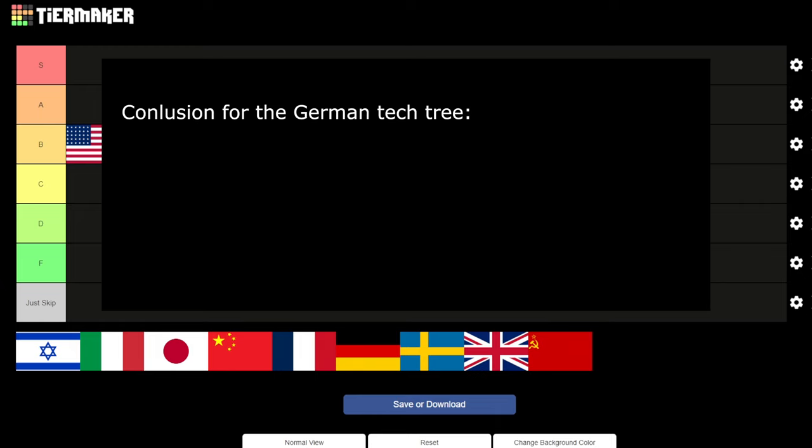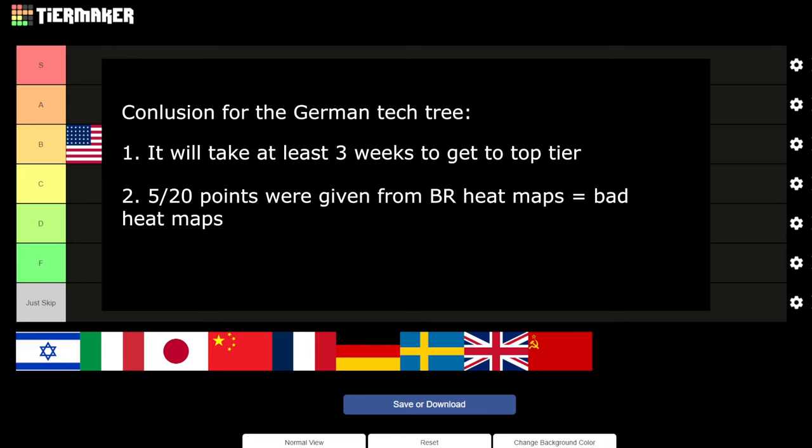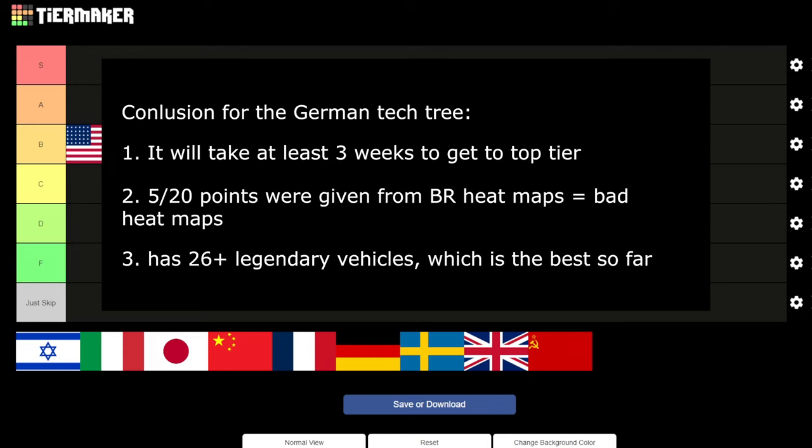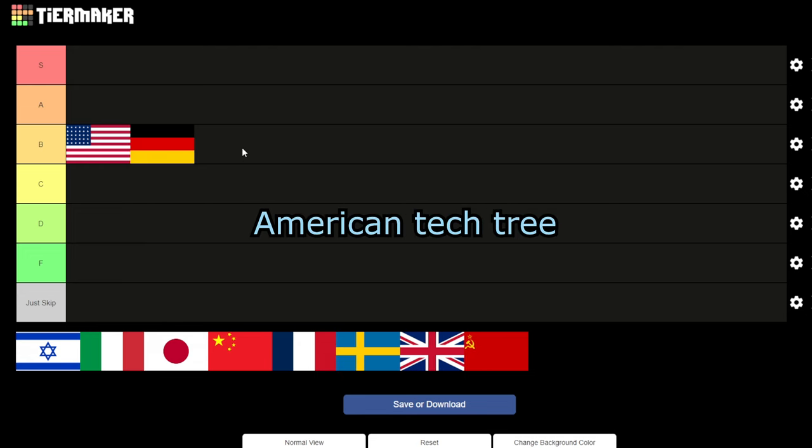Conclusion for the German tech tree: at least 3 weeks to top tier, which isn't bad. 5 out of 20 points from BR heat maps — pretty bad heat maps. Germany has 26 legendary vehicles, the best so far. I'll place the German tech tree at B tier, together with the American tech tree.